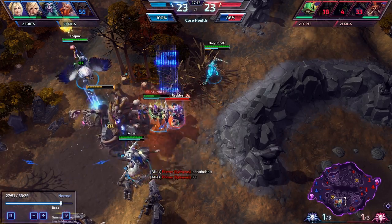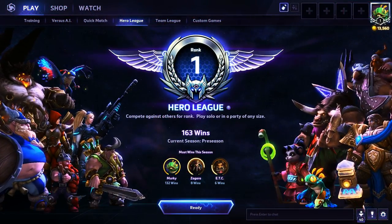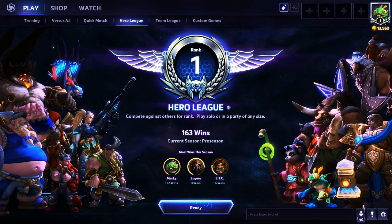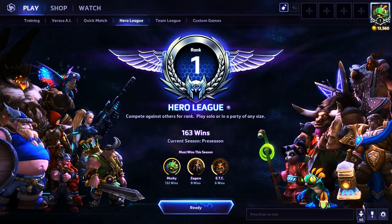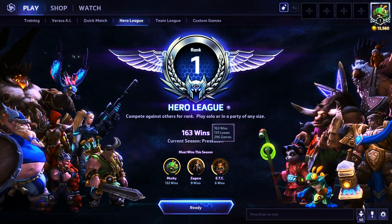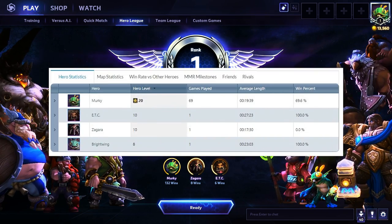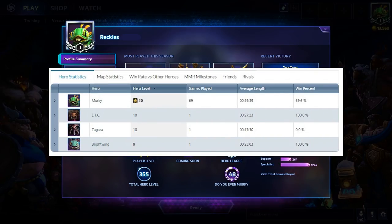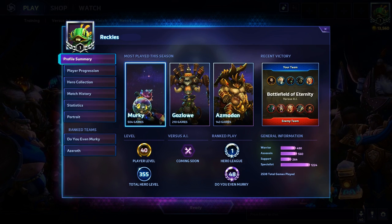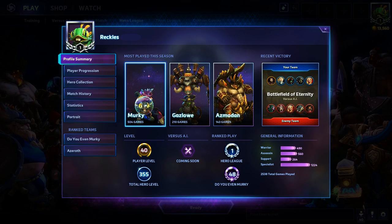I don't really like guides made by people who only have 3 or 4 games played on the character or are only level 7. I'm level 20 on Murky, I have about 500 games played on him, and I recently hit rank 1 in Hero League using Murky exclusively with about a 70% win rate. Some of my teammates would have preferred I pick Kael'thas every once in a while, but Murky is viable in any team comp.